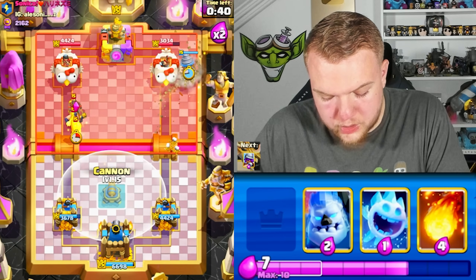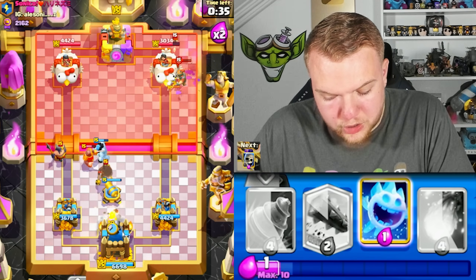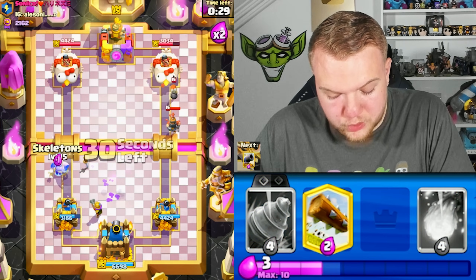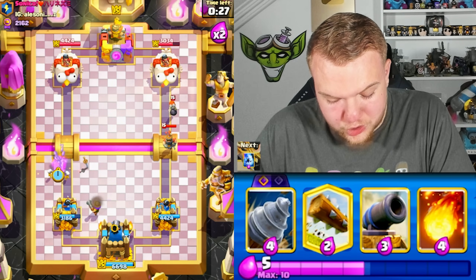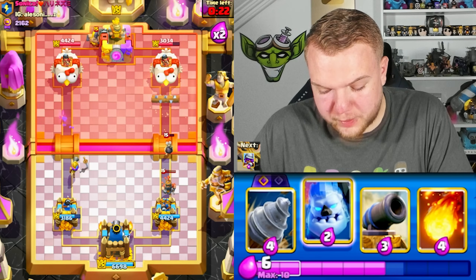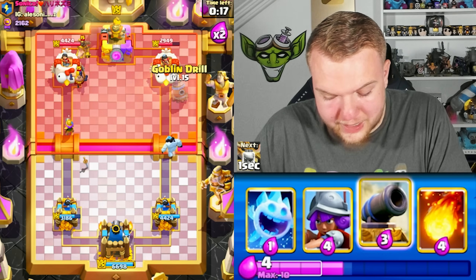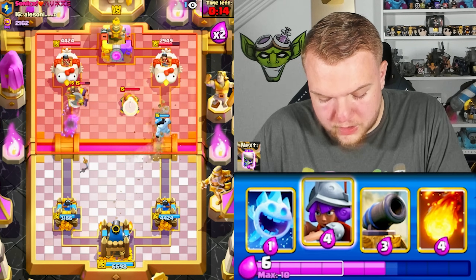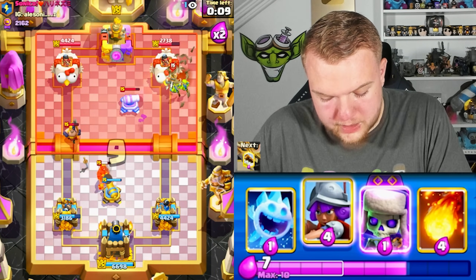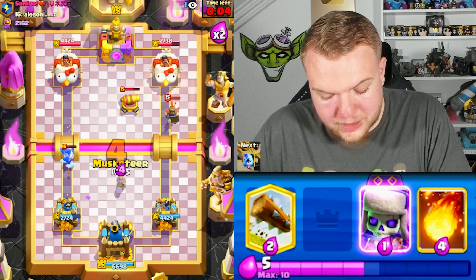Let's go: Drill, Skeletons, Cannon, Ice Column, Musketeer. I'm not sure if he has any other spell besides the Tornado — haven't seen a Rocket or Lightning yet, need to watch out for the Executioner. He almost got two shots but even one Executioner shot is a mistake on our part. He's playing this pretty well despite the strange deck. Goblin Drill, then he drops a Delivery — okay, Cannon. Oh, he has Lightning — not the best placement though, the Hawk Rider won't make it to the tower.